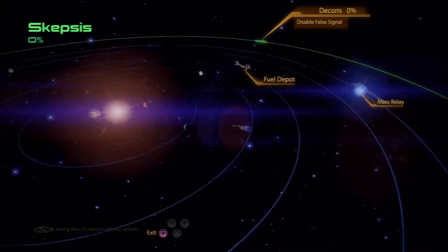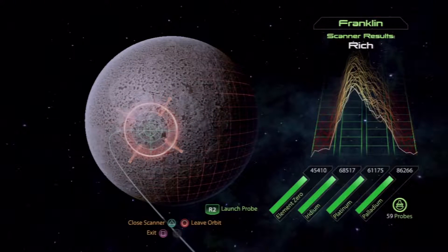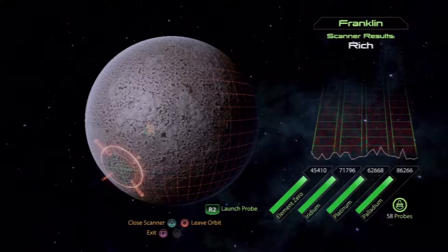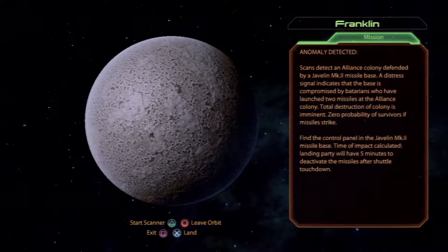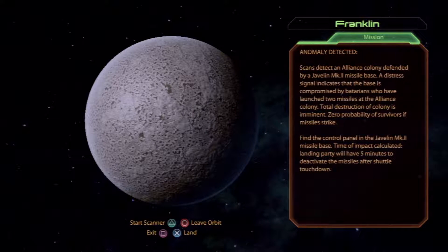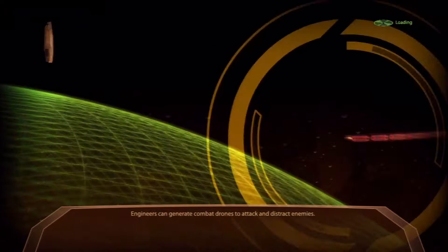It looks like it's not even in the main part of the system — hey, anomaly on the moon! Scans have found something. Scans of the alliance colony defended by javelin missile base: a distress signal. Base is compromised by batarians who have launched two missiles at the alliance colony. Total destruction of the colony is imminent, zero probability of survivors. Find the control panel in the Javelin Mark 2 missile base — five minutes to deactivate the missiles. Oh yay, another timed mission.